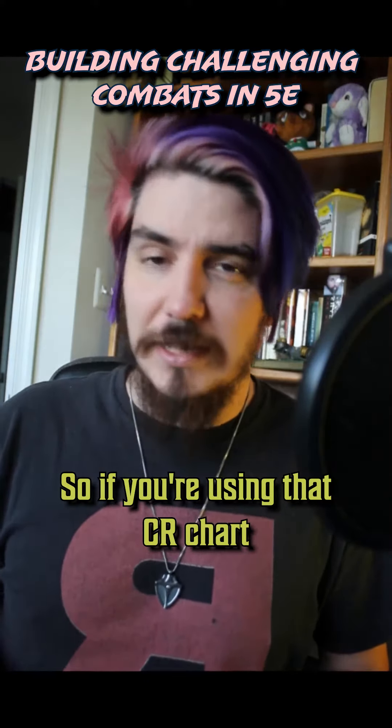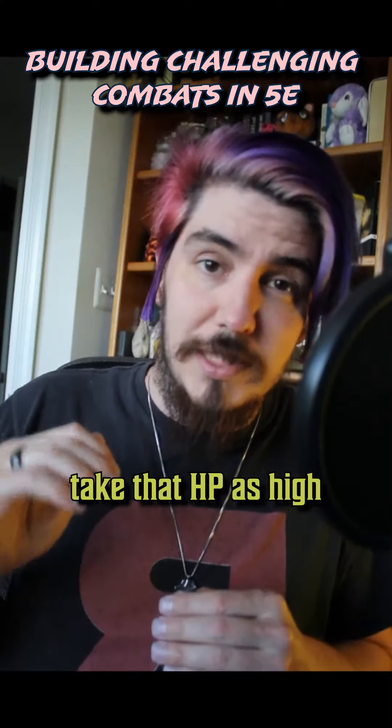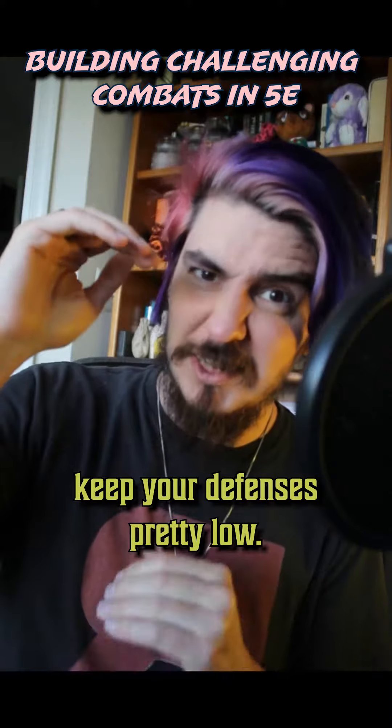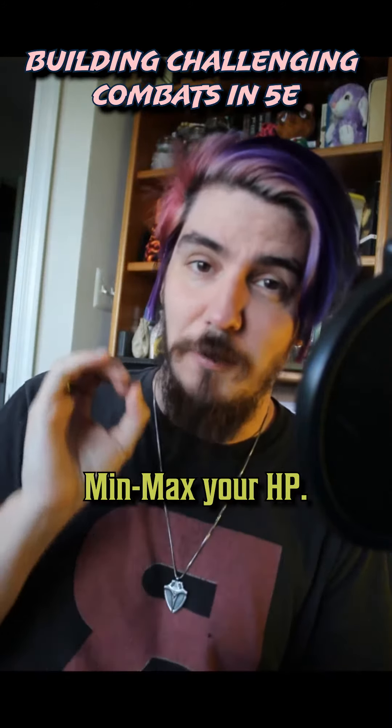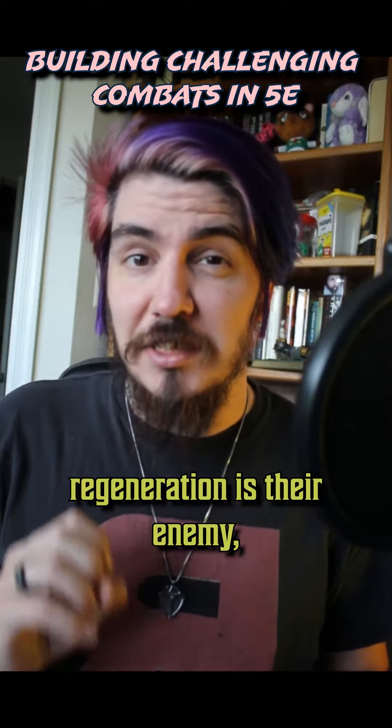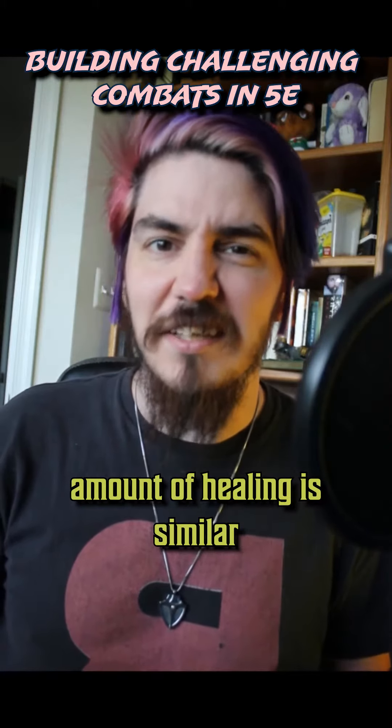Burst damage parties also have a problem with absurdly high HP values. So if you're using the CR chart in the DMG, take the HP as high as you can while keeping damage at its minimum and defenses pretty low — essentially min-max your HP. Conversely, if you have a party with consistent damage, regeneration is their enemy, especially if that amount of healing is similar to the amount of damage they deal.